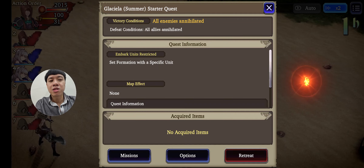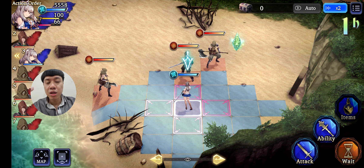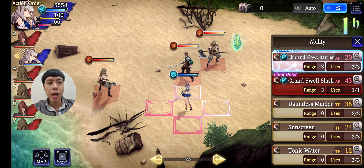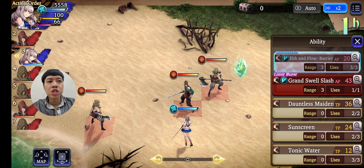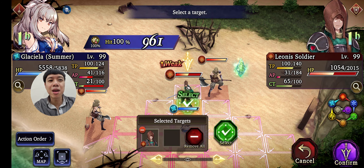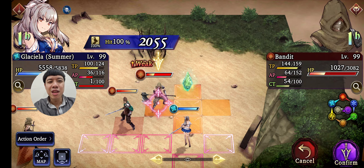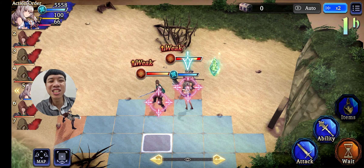Let us now turn on the animation. This is the Glaciela summer event — all of the summer characters are available to be obtained. This is the latest new character of the water element, and she is more like a tank rather than a damage dealer.